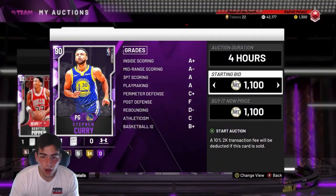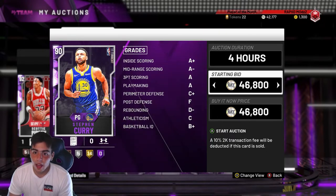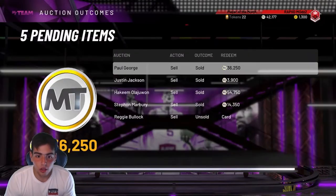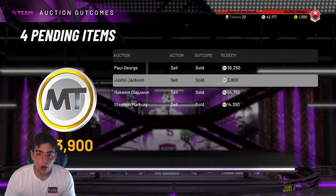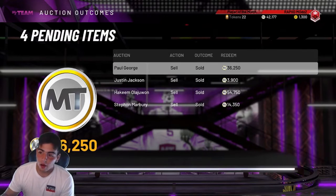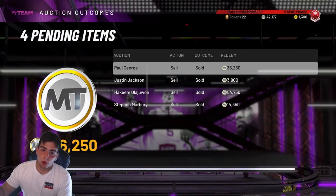I'm going over these prices off the top of my head — if you don't believe me, I have video of all the cards I bought, so you can check that out. These are all from snipes. We got Paul George in the market crash for 27k, sold him for 36, making about 7k clean.